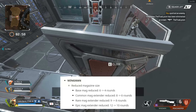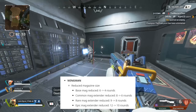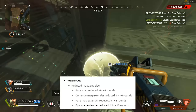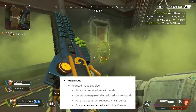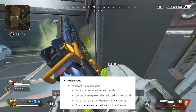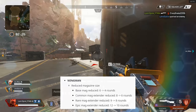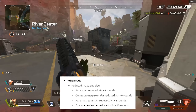The Wingman has had a bit of a reduction, and personally I think this is a really good balance for it. It's supposed to be a high damage weapon, but with a 12-round magazine on the extended purple you could just sit there popping shots endlessly. This will keep it powerful without making it non-stop. They've reduced the magazine size: base from 6 to 4; common extended from 8 to 6; rare from 9 to 8; and epic from 12 to 10. So the most you can get in a Wingman now is 10 rounds per mag.